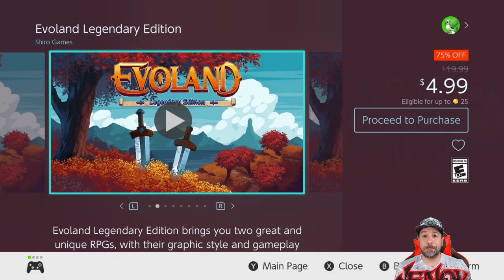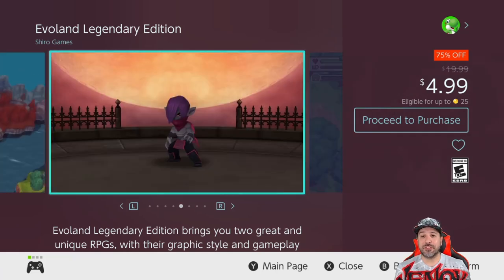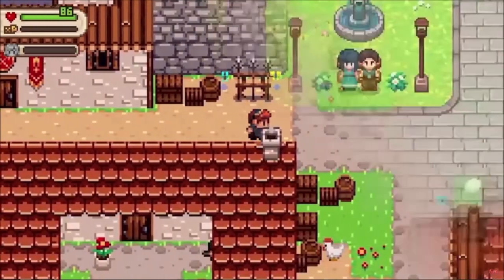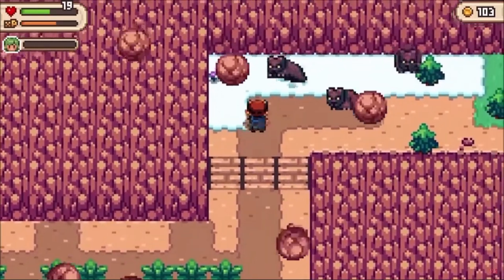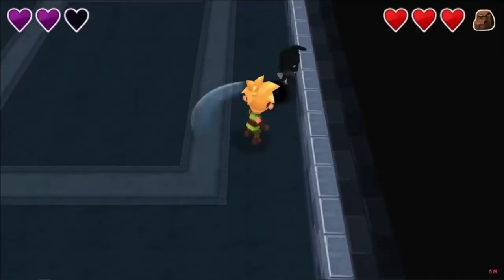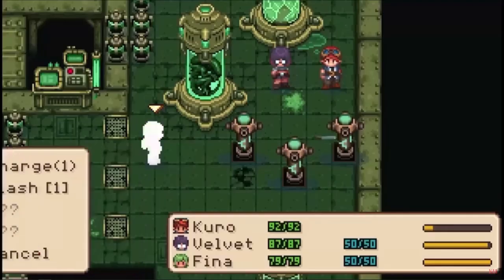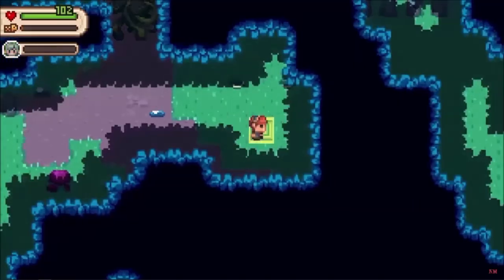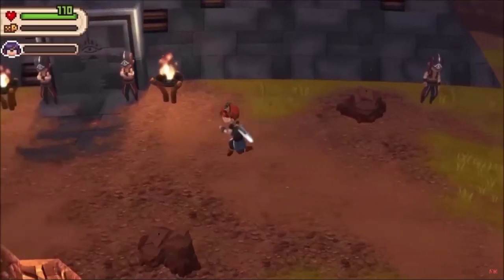Next, our best entry for RPG fans — Evoland is back to 75% off at only $4.99. This is actually a game collection with both Evoland 1 and 2 included. Evoland 2 is definitely the star, as Evoland 1 was more of a trial concept that Evoland 2 perfected. You're playing through all different RPG styles as the game evolves through the storyline — from a turn-based old-school RPG all the way to a modern action RPG. At $5, this collection is a total steal.